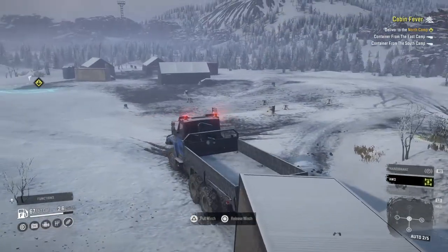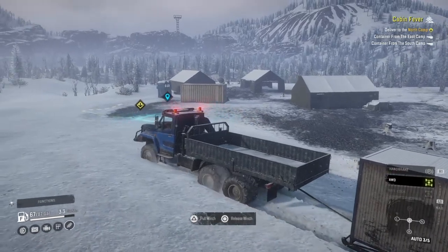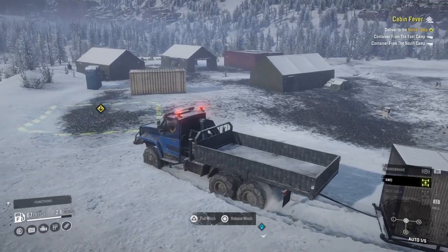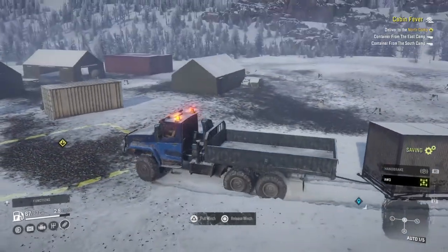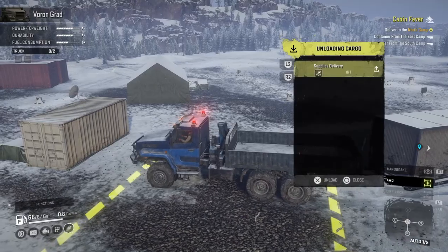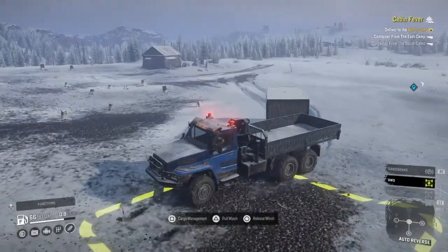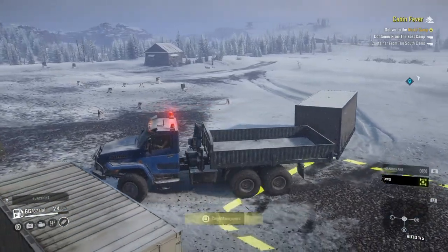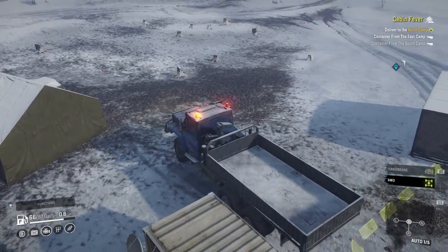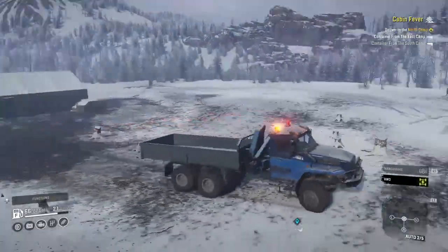We're about ready to deliver the south camp trailer to the first objective marker. We'll go to the east camp after and get that one too. It says 'supply delivery' — I thought this was where we had to go. The physics don't make total sense in the game but it looks like this is where we're supposed to drop it off.